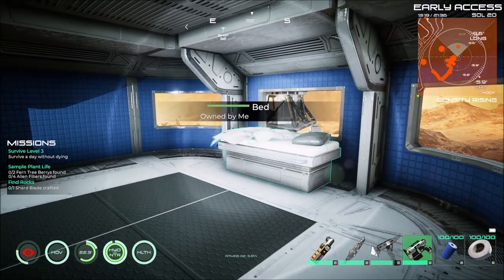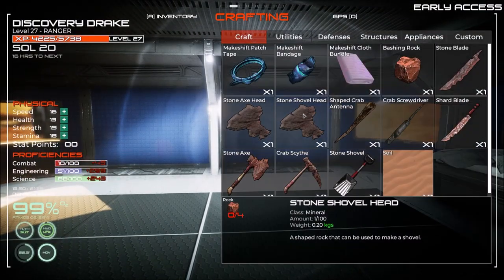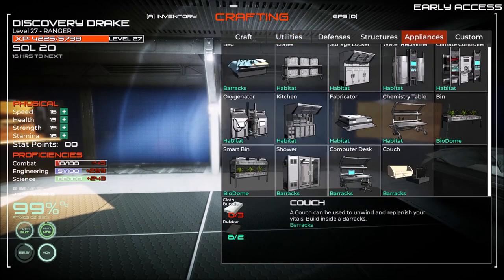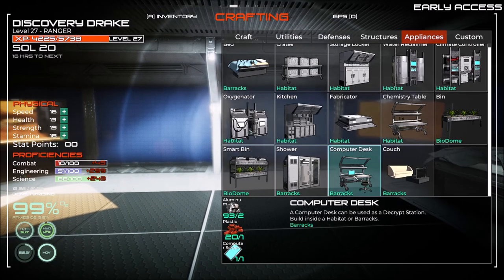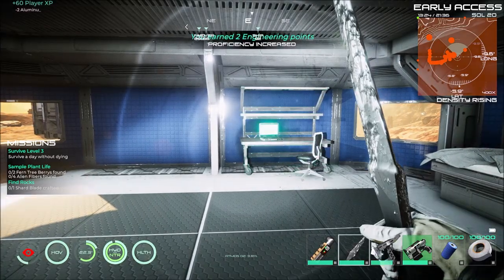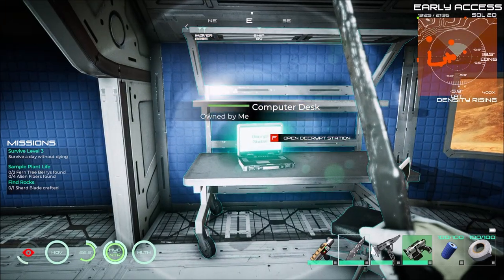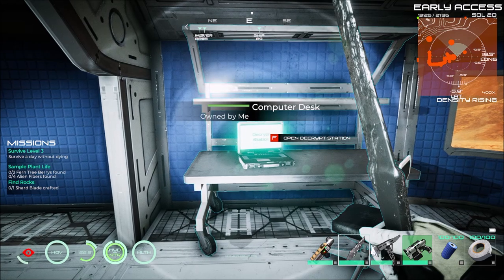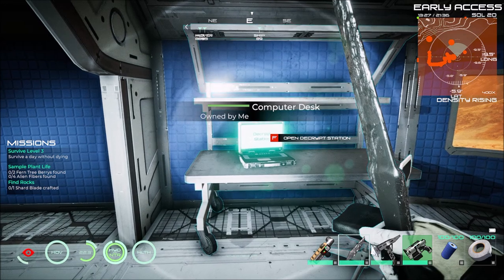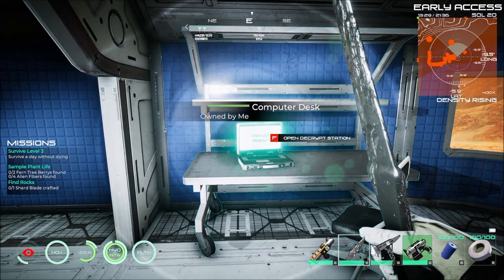We've got to get some creature comforts here, so I made sure both of those are regular walls and in those appliances. We've got our couch. I do wonder why they put this in because there's nothing to encrypt in the original game. In the original build, in the crashed satellites, you would find blueprints so you could make guns and weapons and all kinds of different stuff, so hopefully they're gonna bring that back.